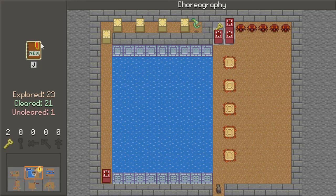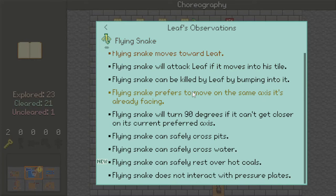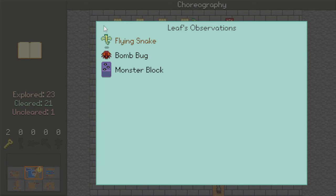Choreography — by the way, somewhere along the line we picked up some new journal stuff. Flying snake: flying snake can safely rest over hot coals. Right! I placed him over the hot coals when I was solving Peekaboo, and then he just kind of sat there blocking the bomb bug from trying to go there.